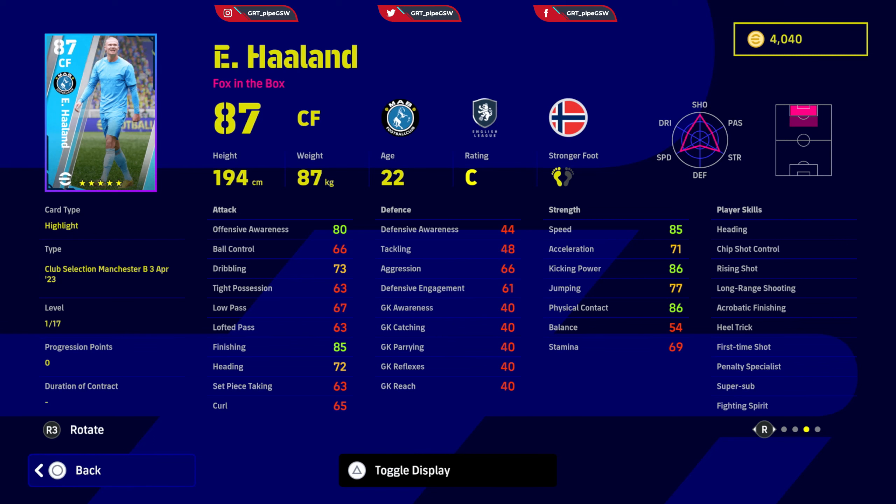Haaland's skills and traits include: heading, cheap shot control, rising shot, long range shooting, acrobatic finishing, heel trick, first time shot, penalty specialist, and super sub fighting spirit. So yeah, Haaland is an extremely good player to have from this entire pack.